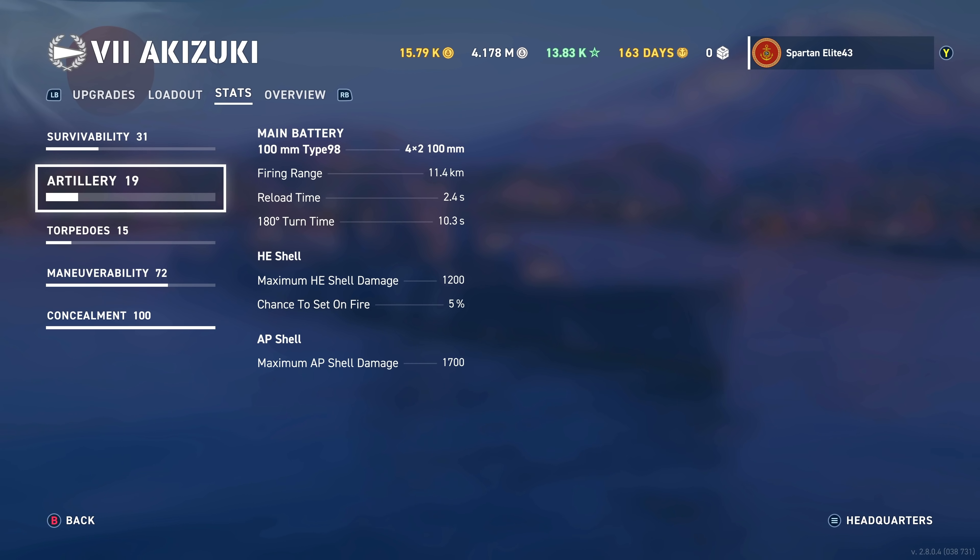The main battery: you have eight 100mm guns. They reload in 2.4 seconds, reach out to 11.4 kilometers, and the 180-degree turn time is finally usable at 10.3 seconds. But the 100mm guns are rough — they just don't have any hitting power. Without Evil Sparks, we have 1,200 HE damage per shell. The chance to set fire is horrendous at 5%, so you almost never set fires. The best I've gotten is 4 fires with 350 hits — it's not a fire starter.